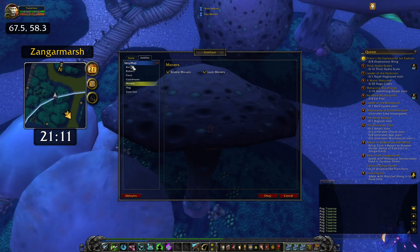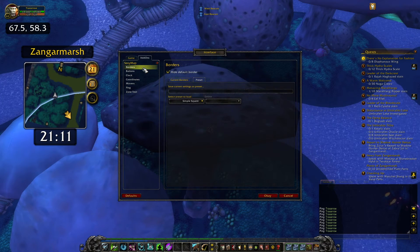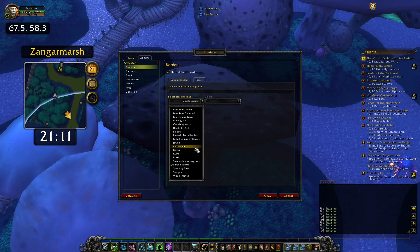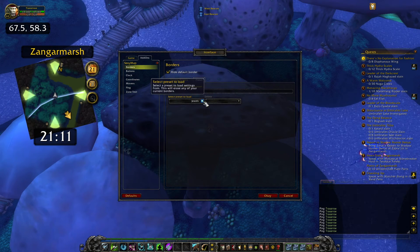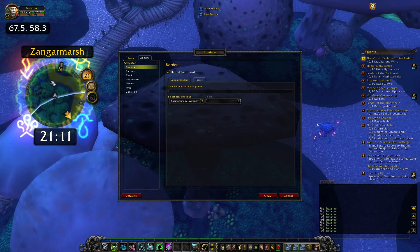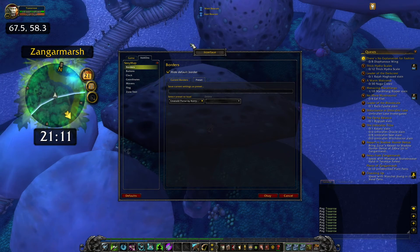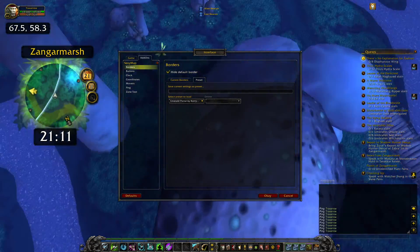That's it for SexyMap. If you're into this stuff you can change a lot, or you can just choose a preset - easy. Just going to show you Shamanism - use that on my shaman for a few weeks - and Emerald Portal for druids. You can choose what you like, no problem.